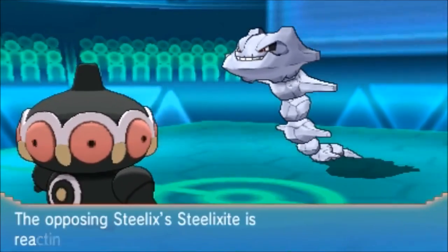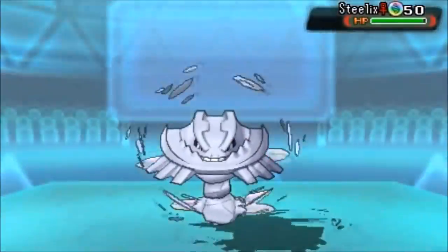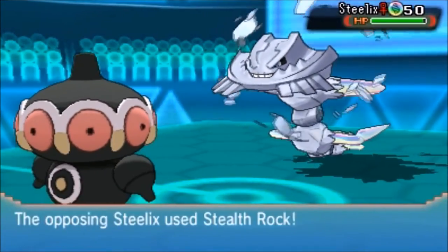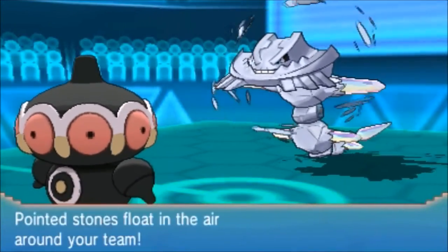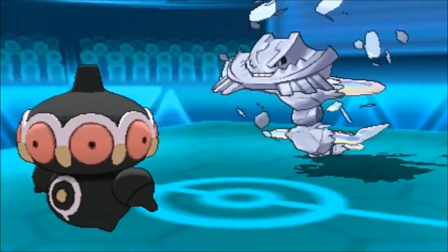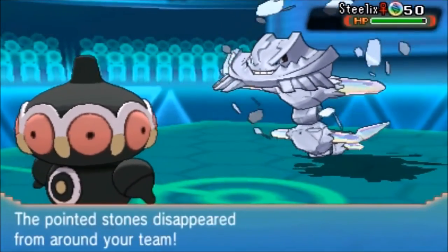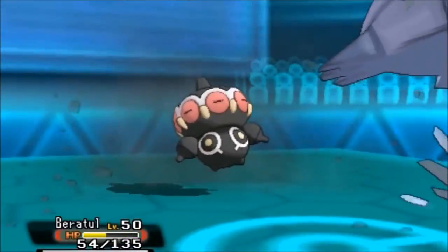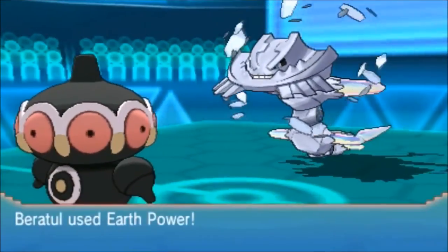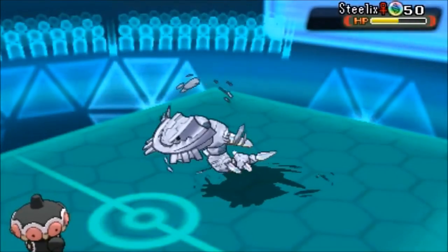I go into Beratul, which is my Claydol. It's a Rapid Spin set - the only things I know this Pokemon has are Earth Power, Assault Vest with Ice Beam, Wamamu, and Rapid Spin. I go for Rapid Spin because I don't want the Rocks up. The reason I use Claydol is because Rapid Spin is quite important when you have an Articuno on your team. That Heavy Slam did a bit too much - that is just terrifying.